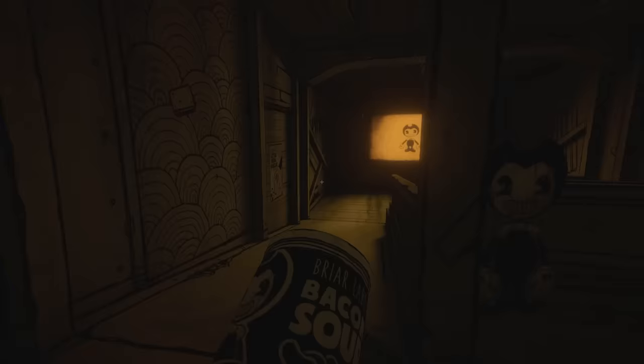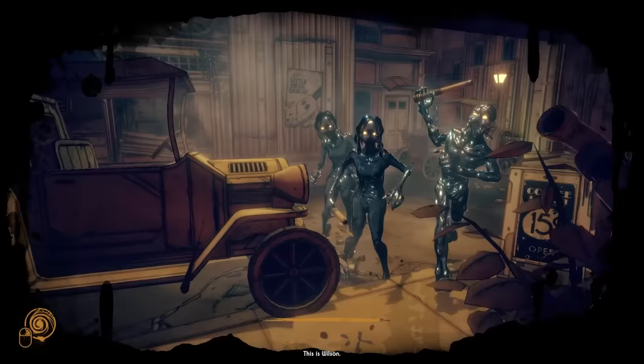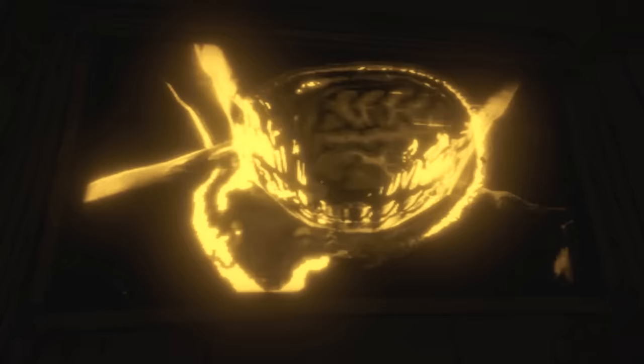Once inside the theatre, it is possible to project a movie by throwing a can of bacon soup through the screen itself. The movie that plays is short and very cryptic in nature — a looping montage showing different effects of the living ink on the human brain, symbolising how the ink within the world of Bendy transforms those who come into contact with it into inky monstrosities. We also catch glimpses of the phrases: Reject, Submit, and Gent. We can logically conclude this footage is from the Gent Corporation's own research with the ink machine, showcasing both experiments they rejected and those they submitted for approval during testing.